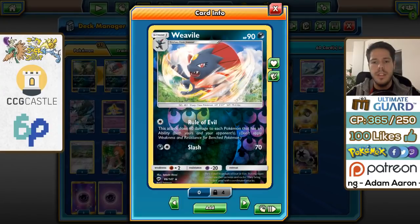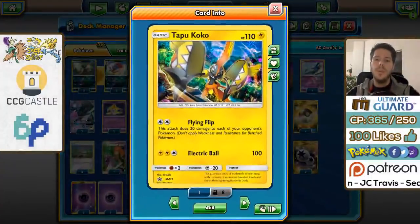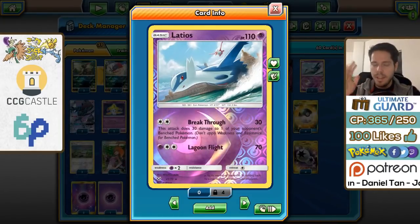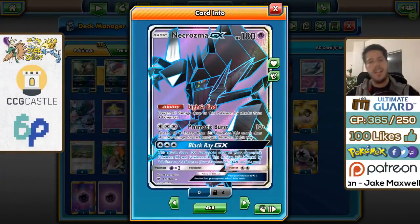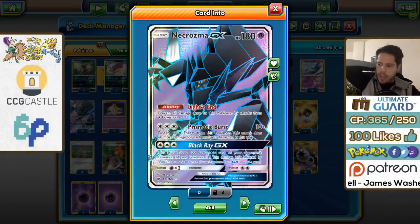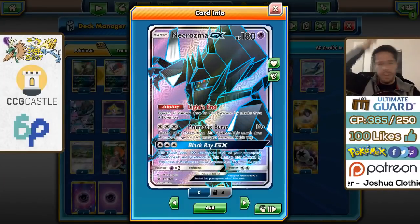We also have a 2-2 line of Weavile, which has the Rule of Evil attack dealing 60 damage to each Pokémon that has an ability, so you have to be very careful managing which Pokémon you bench. Then we have two Tapu Koko to spread damage with Flying Flip, two Latios with the Breakthrough attack dealing 30 and 30 to a bench Pokémon, and Necrozma GX whose Black Ray GX attack deals 100 damage to all GX Pokémon on the bench.